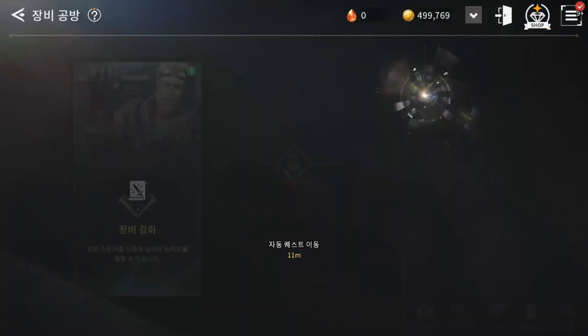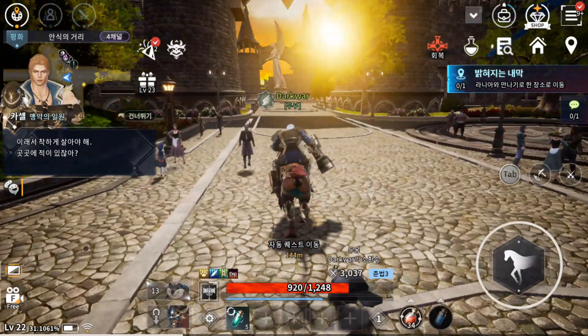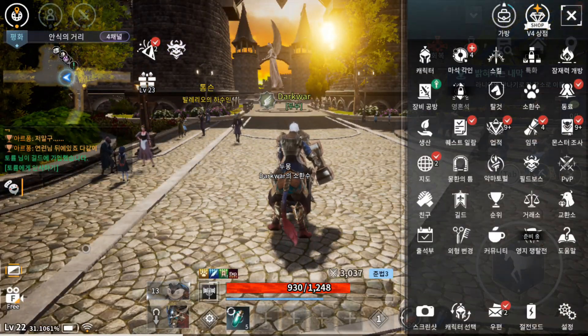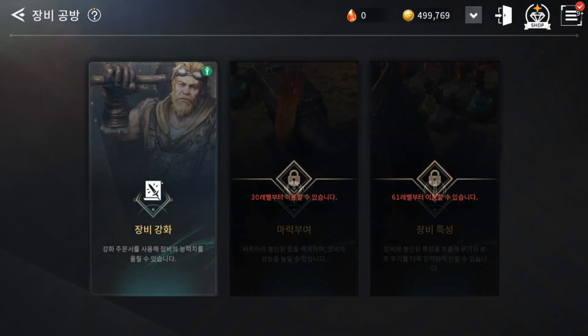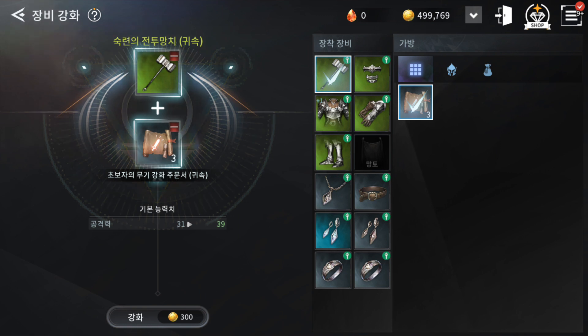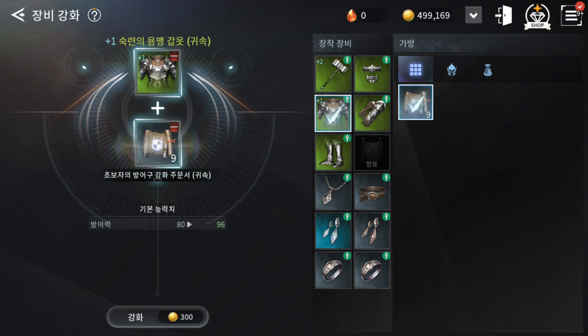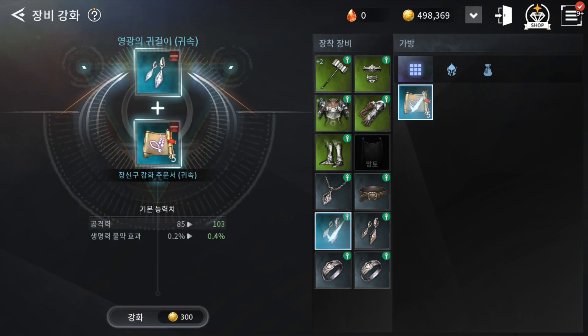Starting on the second row: the first icon is where you can enhance your gear. For the weapon, you need enhancing scrolls — the main stats go up, for example from 31 attack to 39. It costs some gold coins. You can go to plus one, plus two, and so on. For armor you need armor scrolls, and for accessories you need accessory scrolls.